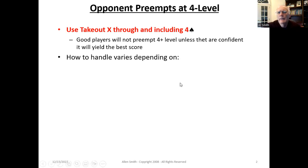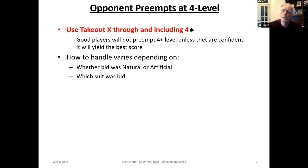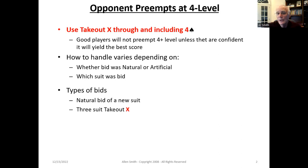How you handle the takeout varies depending on whether the opponent's bid was natural or artificial — I'll give you more detail on that in a minute — and which suit was bid, because the different takeout double approaches are going to vary based on the suit that was preempted at the four level. There are really three types of bids you can make after an opponent's four-level preempt: a natural bid of a new suit, a three-suit takeout double, or a two-suit takeout. This gives you a lot of capability to describe the various shaped hands you might have.